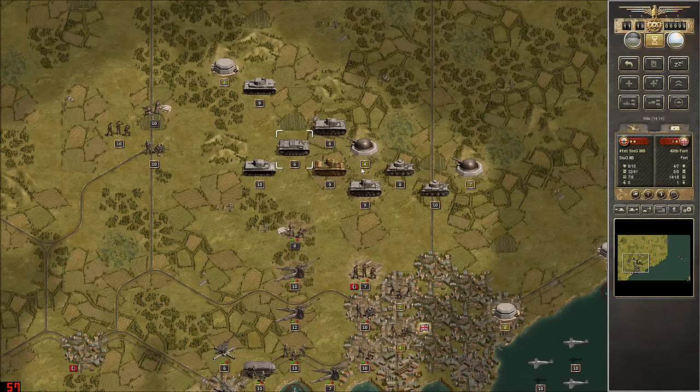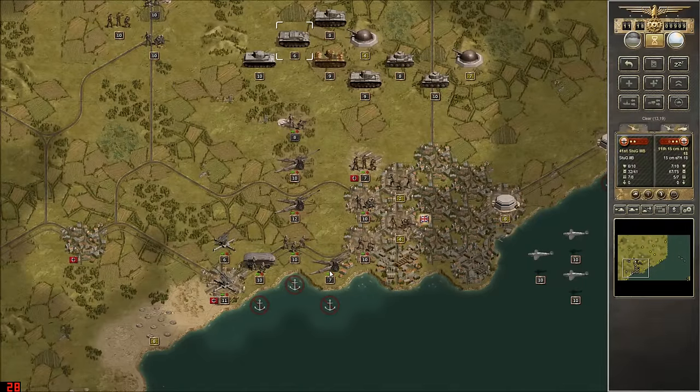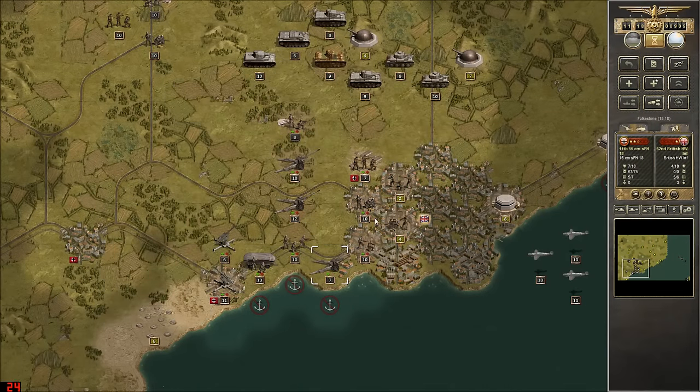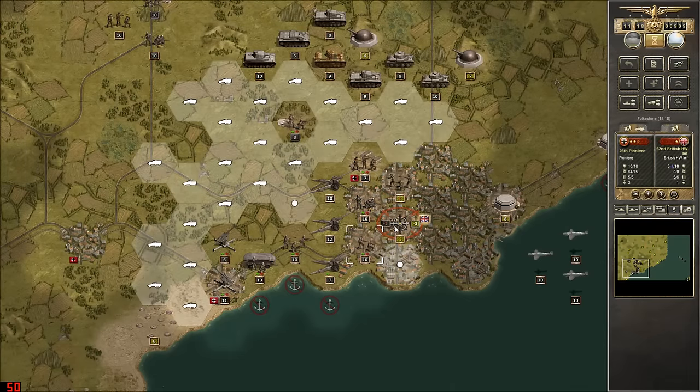You've got to get the Stug into base-to-base contact, but it can do a little bit of damage - though not a lot, if memory serves from my last time playing Panzer Corps. We got those guys relatively suppressed. Let's try to get those guys suppressed too, and then let's start the pushing.